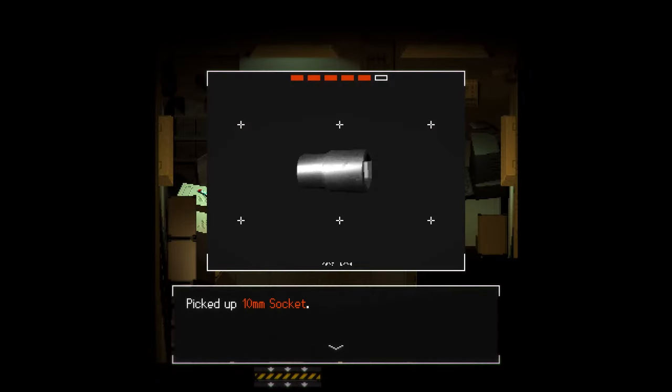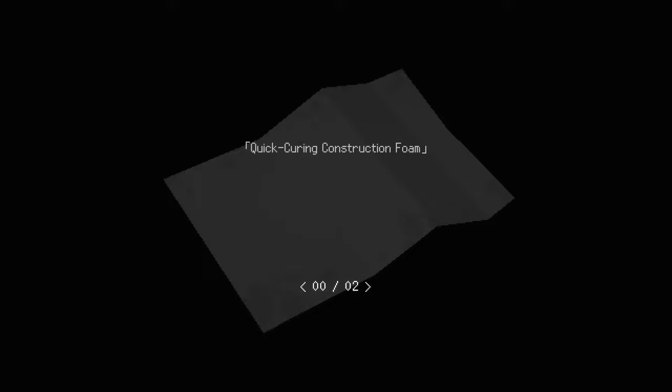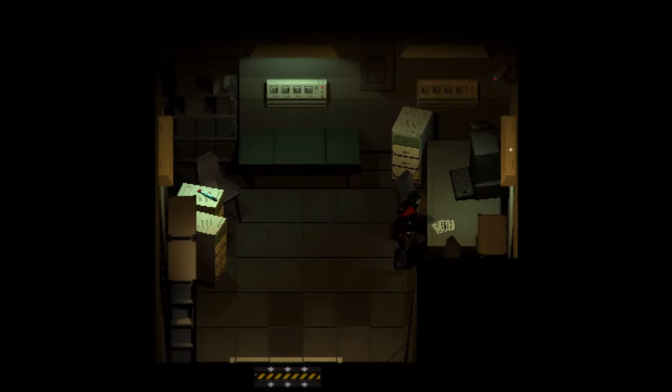10mm socket! Yes! Quick Curing Construction Foam - since the ration plan has changed again, we're short on Quick Curing Repair Spray. Turns out we can make our own by combining Coagulant K with Normal Expanding PU Foam. It won't expand as much, but it'll harden instantly and make a fairly solid bond. You can use Normal Replica Repair Patches since they're a pretty easy source of Coagulant K and just combine them with Normal Repair Sprays. Oh, cool! I guess I could have done that from the beginning, but I just didn't know that was even possible.